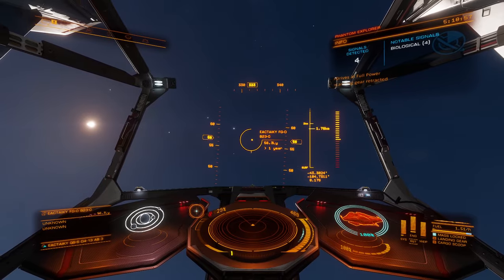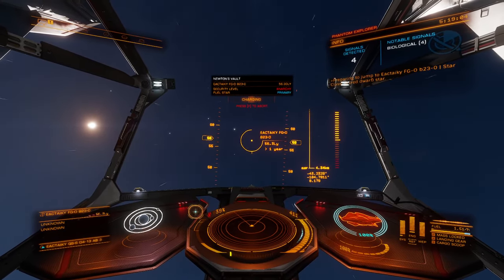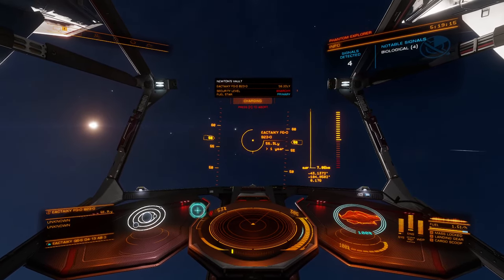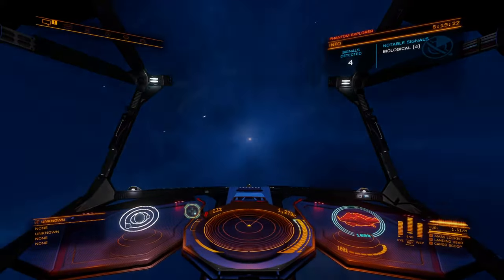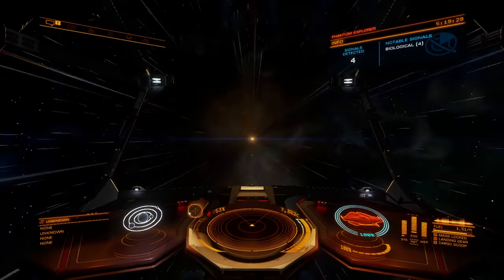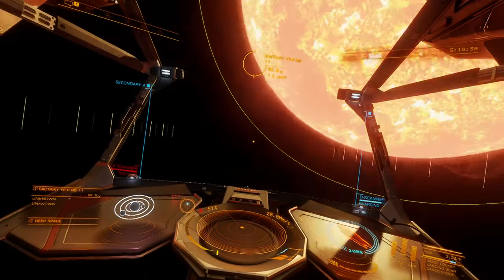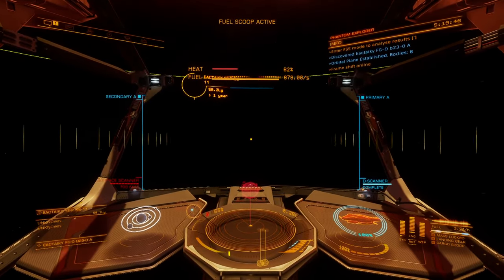For those just joining, we are mostly working on exobiology, trying to rank that up to elite status. I've already gone out to Beagle Point at least twice, so this gives us something to do while working on exobiology. The gameplay is fairly repetitive: we hop into a system, pop the discovery scanner, check how many bodies there are, then hop into the full spectrum system scanner to see if there are any high-value planets — ammonia worlds, water worlds, and earth-like worlds. Then if there are any biological signatures available.